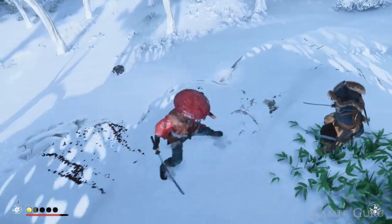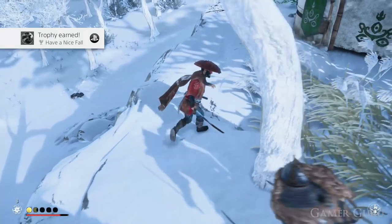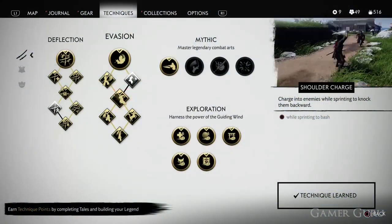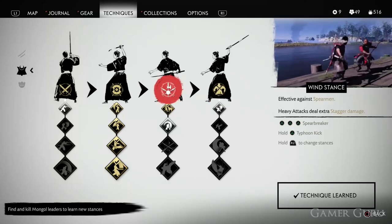To do this we need to make any enemy fall off a cliff high enough to produce fall damage sufficient to kill them. There are two different techniques we can use to knock enemies backwards off a cliff. The most effective is called Strengthened Typhoon Kick.